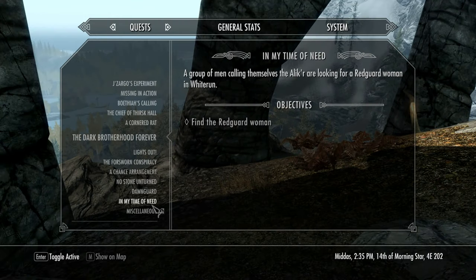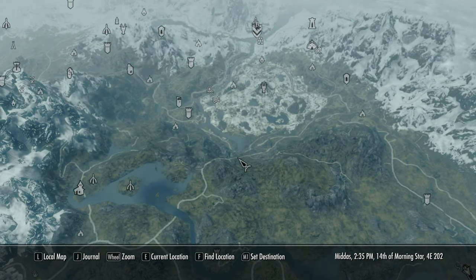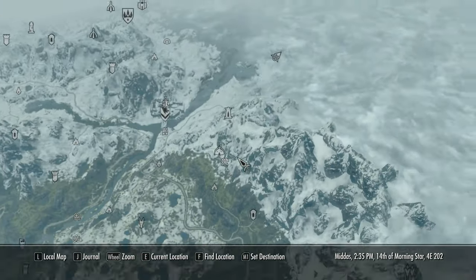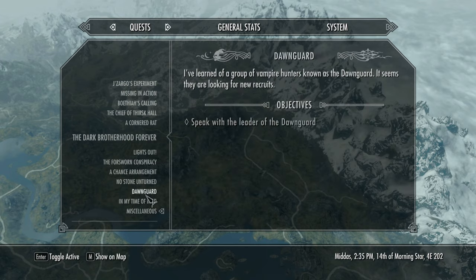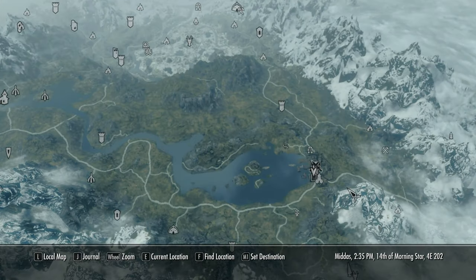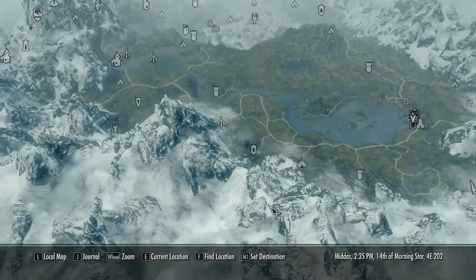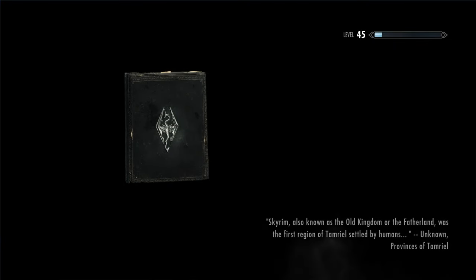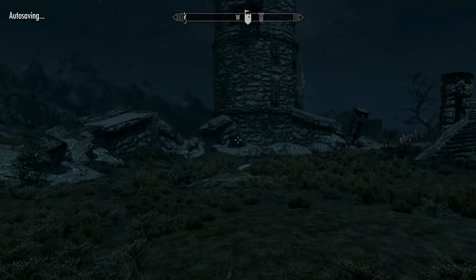What other miscellaneous quests do we have to do? We have to talk to the face sculptor in the Ragged Flagon — where is that? We also need to find a mammoth tusk, which we can find pretty easily. I think if we travel out here, we can kill a mammoth. We are also going to have to kill a giant, which is going to be way harder than killing a mammoth.